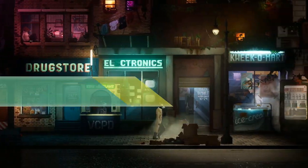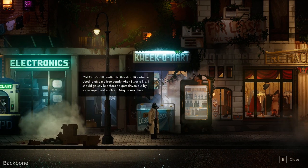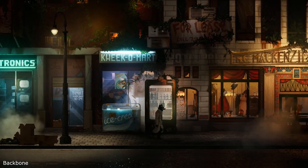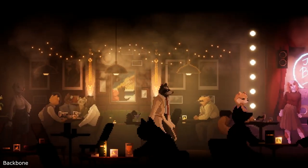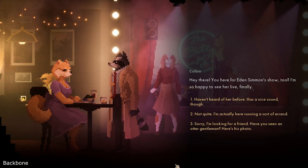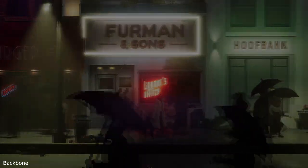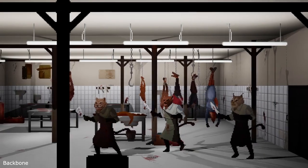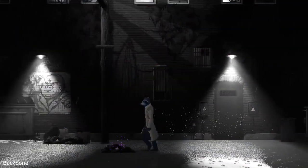Backbone. This is a noir-inspired detective adventure. As raccoon private eye Howard Lotor, sniff out clues, collect evidence, interrogate witnesses, and explore a beautiful pixel art version of dystopian Vancouver. Every animation in the game is handcrafted frame by frame, and everything looks really good. This game is another proof that talking animals are a nice concept not only for kids, but for adults too. If you don't agree with that statement, ask yourself: are you okay with Khajiit and Argonians in Elder Scrolls? They're kinda animals too, and a really nice addition to the game world.